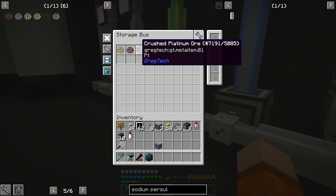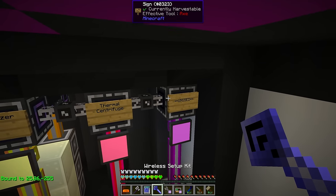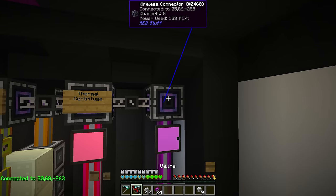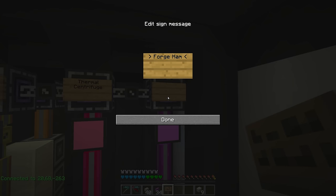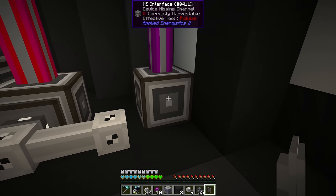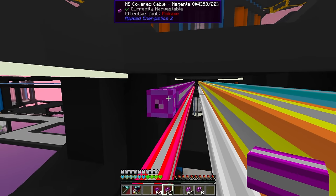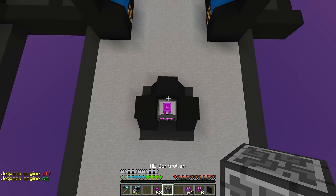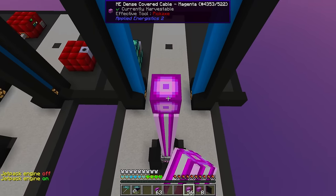Next we need to further process the crushed RE1 and RE3 made in the first two chemical baths. For that we need some other machines — some we have, but two we need to build and assemble. The first machine we're lacking is a forge hammer, and the second is a dehydrator. These are going to go in the unused lane in ore processing, and we'll set up a new filter destination subnet for anything which needs to hit the forge hammers or the dehydrators, combining them into one stage.